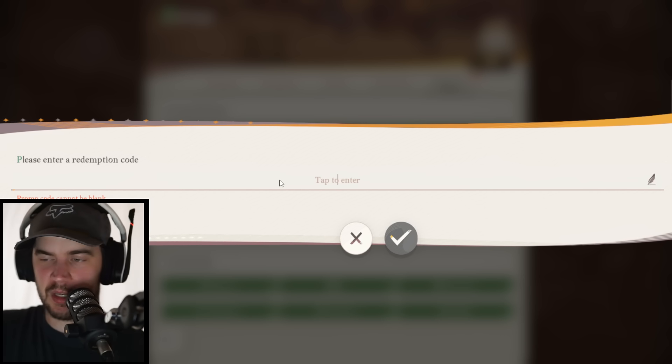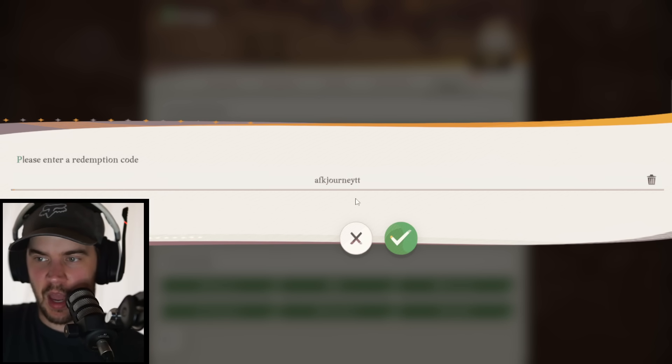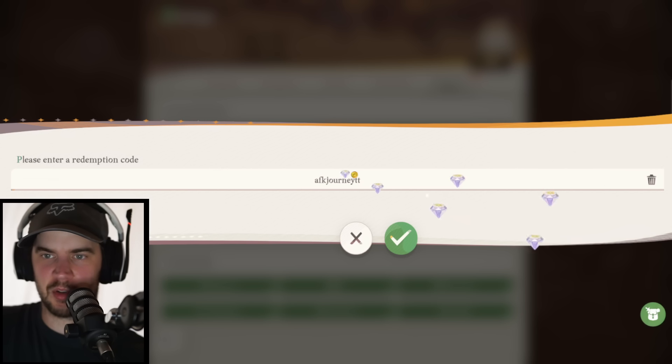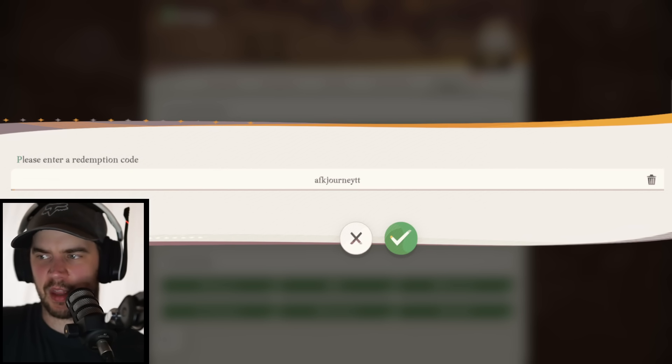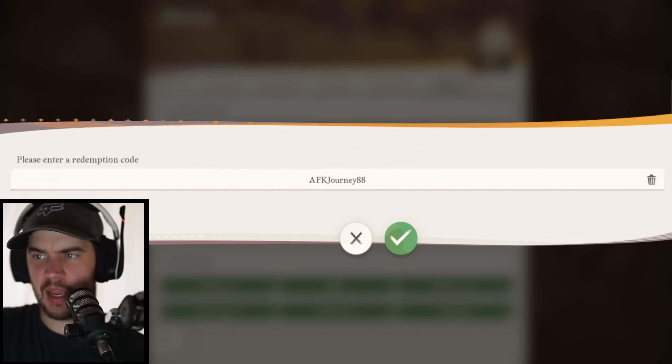I've been sent so many codes I haven't redeemed yet, so I can do them here. AFK Journey TT — 88 diamonds. When games do this kind of thing it's normally part of an early promotion, so you'll probably get a bunch of this type of stuff. Once again, 100. You just get a bunch of little ones, but little is better than nothing.